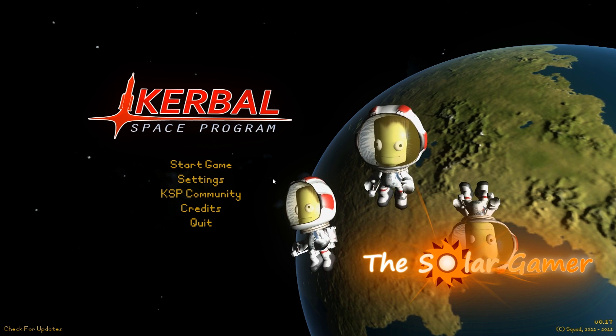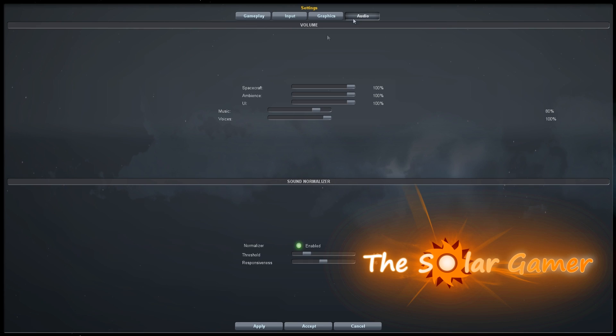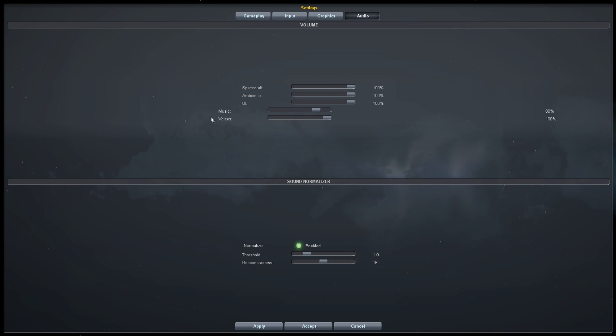The first thing I want to show you is actually probably going to be a precursor to what's going to come into the next updates. If we go into the audio tab, we can see that they've added music and voices as a new option, which is interesting because there are no voices and there is no music in the game. So I think they're going to be adding music and voices in maybe the next couple of updates.